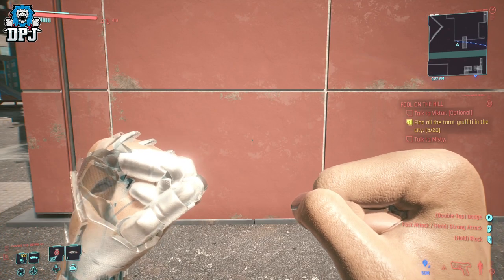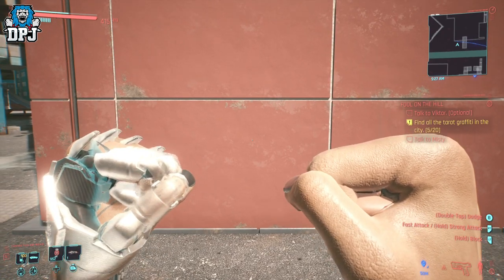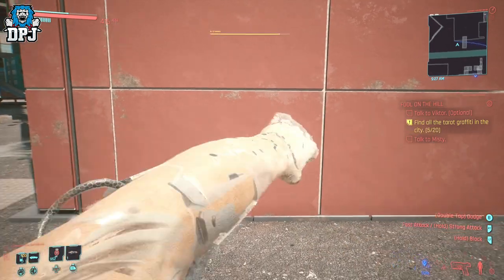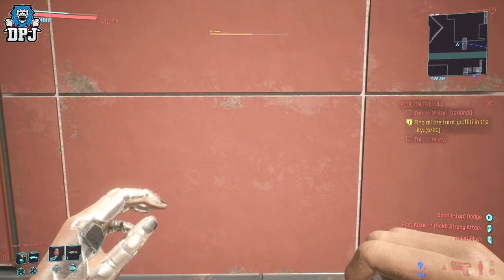Either way guys, it's pretty cool for sure. So to get Johnny's arm, simply complete the side mission Chipping In, check your inventory, and it should be there — unless you accidentally dismantled it, like I almost did.